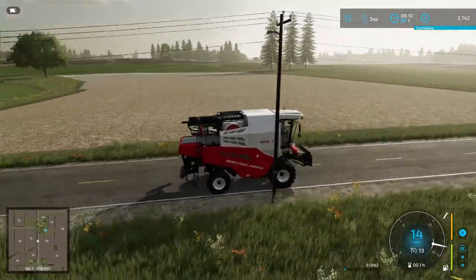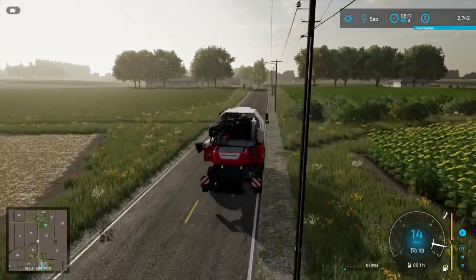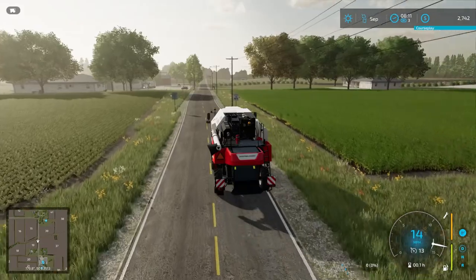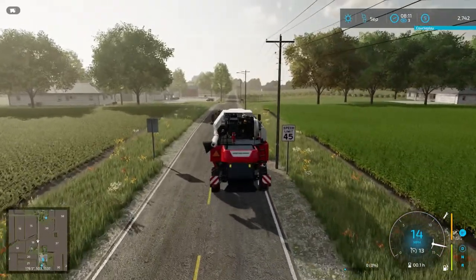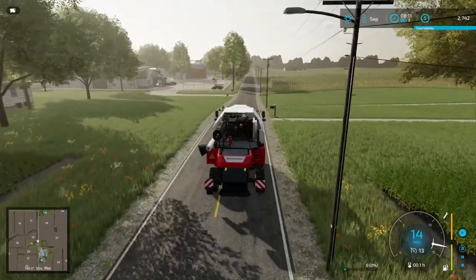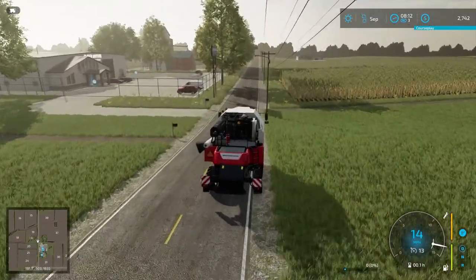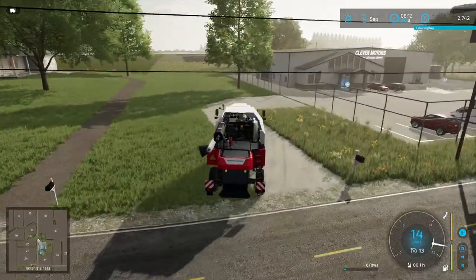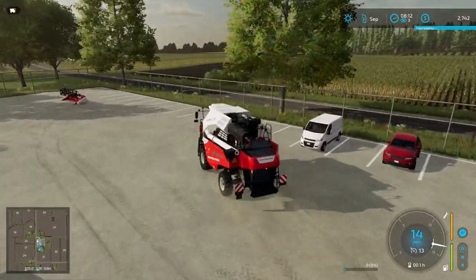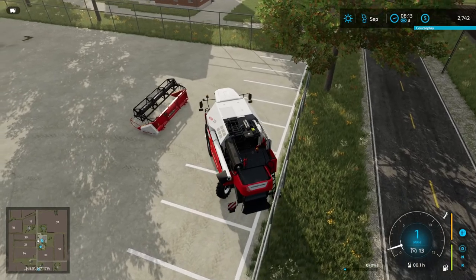Cranberry bogs unfortunately are not in this game, which I think would be a great addition — it's an interesting way of harvesting. If you don't know about cranberry bogs: they build up dirt around the entire field like a large flat bowl or cooking tray. While the cranberries grow on low-lying bushes, they flood the field with water, which causes the cranberries to break free from their stems and float to the surface, then they skim them off the top. If you've ever seen the Ocean Spray commercials, that's literally how it's done.